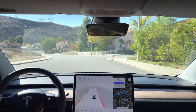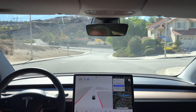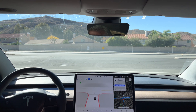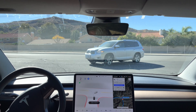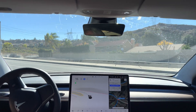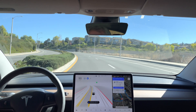Now turn left onto Plum Canyon Road. Okay, it's all clear to the left, we've got a few cars coming from the right including a car turning in front of us. We've got a car coming from the left and a car from the right. It should go now — I'm going to have to hit it because it's blocking the road. It's going slow because there's a car coming up quickly on my right, so it's waiting.